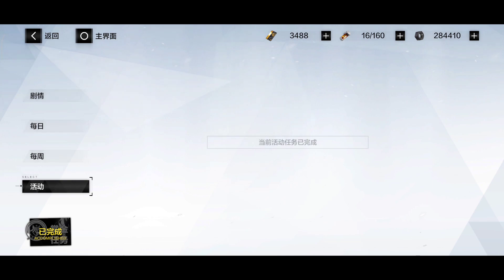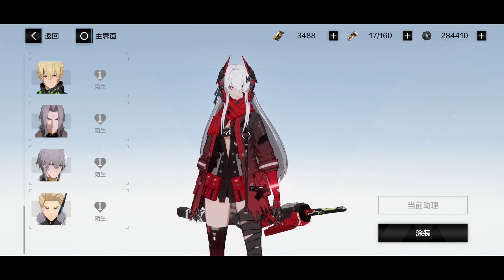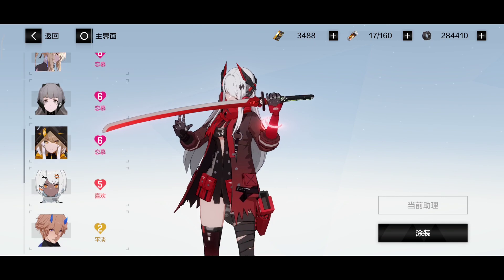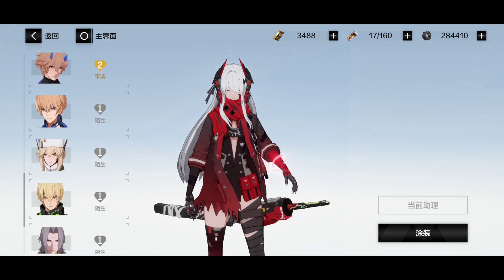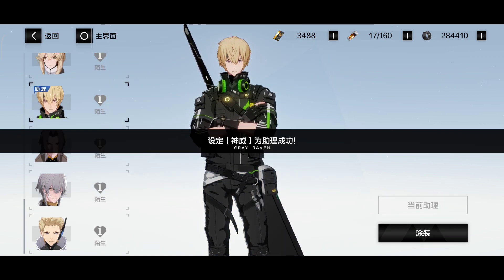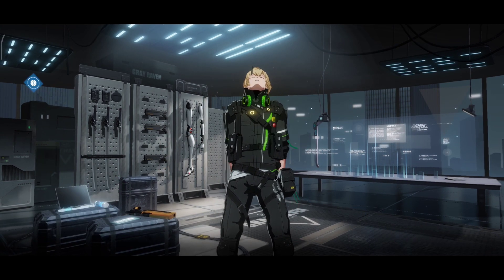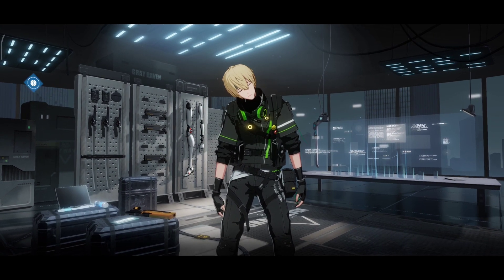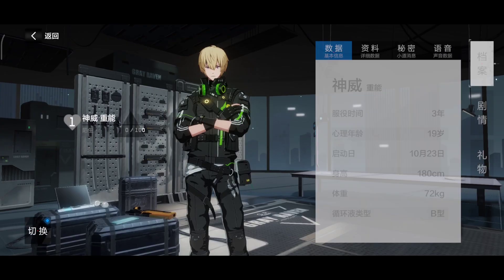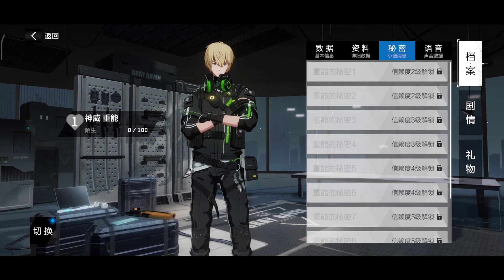When you tap on the structure on the main menu, you're greeted with three options. When you tap on the middle one — the change option — you will be able to change the structure displayed on the main menu. In this case I'll choose him — now he will do his little intro, a really interesting intro.